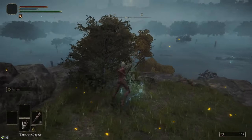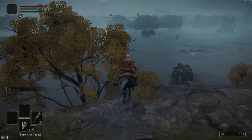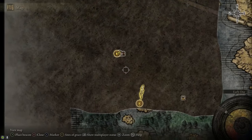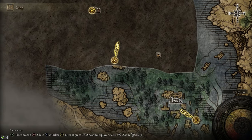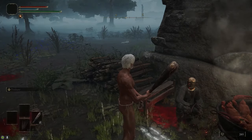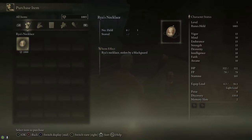Then we're going to head northwest over to the Boil Prawn Shack. Talk to Boggart the Blackguard and buy the necklace back from him — it'll cost you 1,000 runes. You can also kill him for it, but you shouldn't. Just get 1,000 runes and buy it from him.